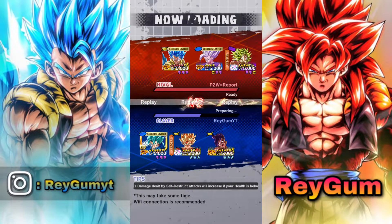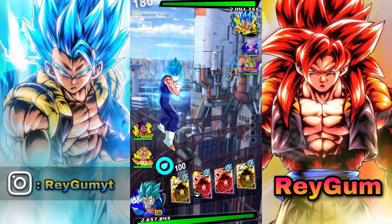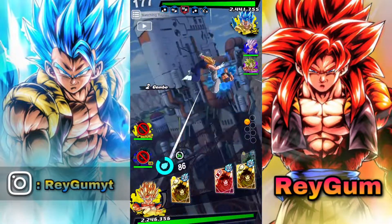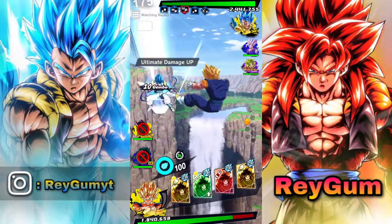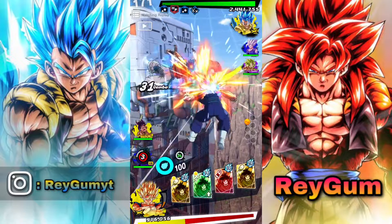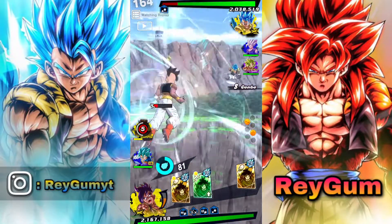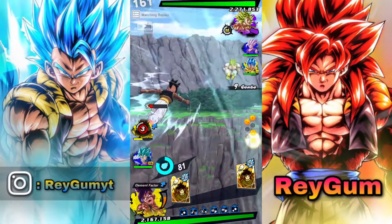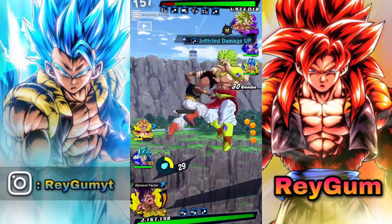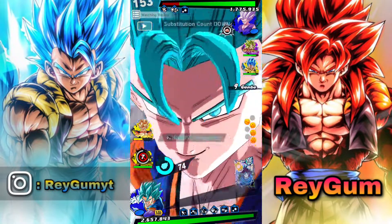Oob was doing good damage against the neutral units. This next guy is named 'Pay2win equals report' — what do you mean, bro? You have a 13-star Gogeta Blue. If you're not pay-to-win, what are you talking about? And Ultra Broly and Beast Gohan — you're the one paying a lot, bro. You will see what I did to this guy — the ultimate clutch. His team is really good, all his units are really tanky, and Gogeta Blue is at 13 stars and really powerful.